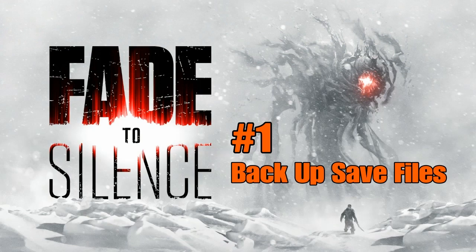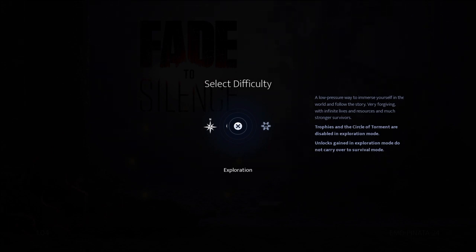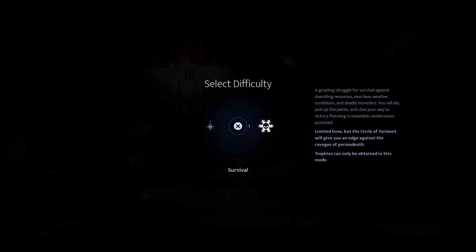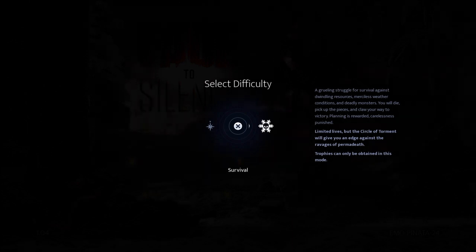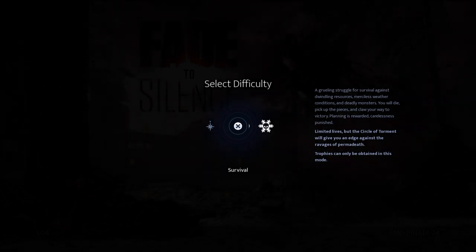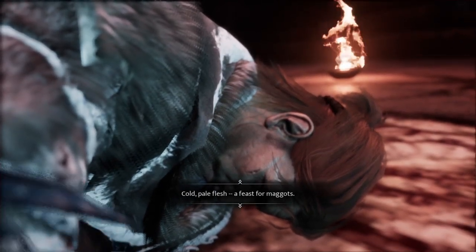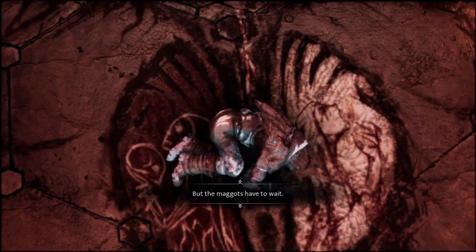Backup save files. There are two game modes you can play: Exploration, with forgiving resources and infinite lives but no trophy progress, and Survival, which has trophy progress but limited lives. Once you lose your Flames of Hope, you practically start from scratch besides the circles of torment collected. This can be very frustrating after putting hours of time gathering resources, crafting buildings, and rescuing survivors, just to have to start over again. I wish this wasn't a thing — like a lot of other survival craft games, there should be less grueling ways to punish the player for deaths.